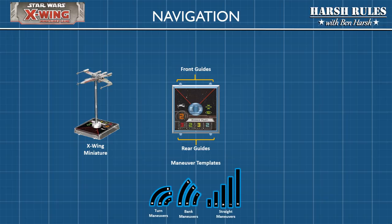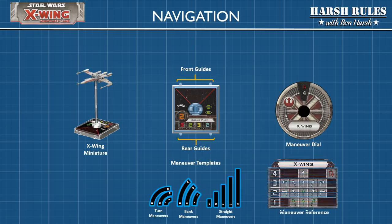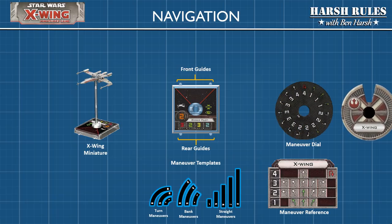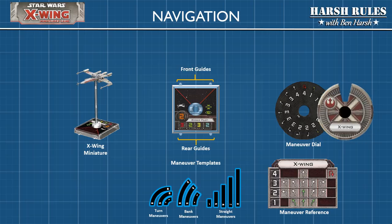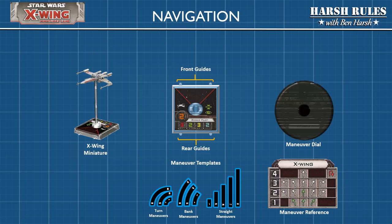Maneuver templates are basically little rulers that tell you the distance that the miniature can move. You will secretly select which of these templates you're going to use to move your ship with the maneuver dial. Each ship in Star Wars X-wing has a specific number of maneuvers they can perform, each built into the maneuver dial. You spin the dial to secretly select a maneuver, place it face down, then flip and reveal it when it's your turn to activate your ship.